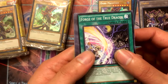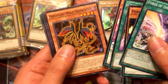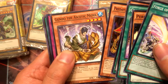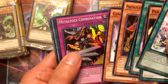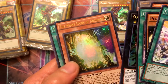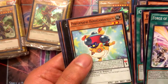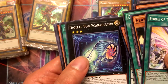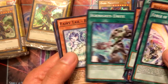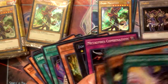Alright, second pack — Forge of the True Dracos, Performapal Sea Whip, Crystron Potential, Performapal Gonga Gato, Predaplant Moray Nepenthes, Gendo the Aesthetic Monk. Super is Metal Foes Combination. Our secret is Zoodiac Broadbull — that's pretty cool. Our ultra is White Stone of Ancients — that's pretty cool. Rare is Frightfur Fusion Tag, Performapal Handstandguy, Raccoon, Digital Bug, Scuridator, Ignite Unite, Fairy Tail Rella, Frightfur Sanctuary, and Desk-Bot Nine. That's cool.